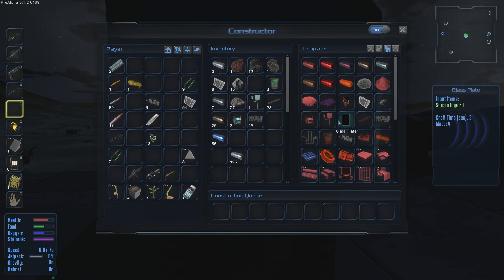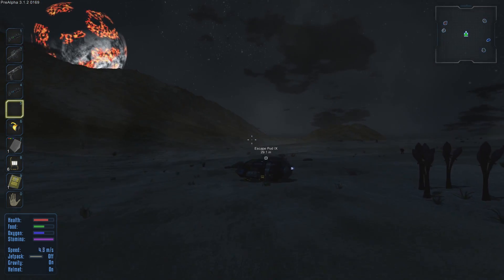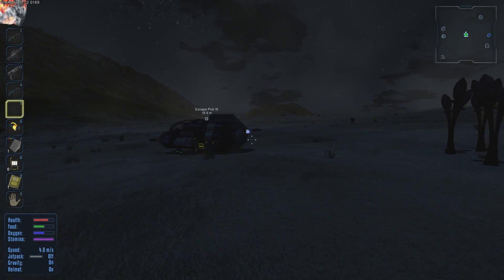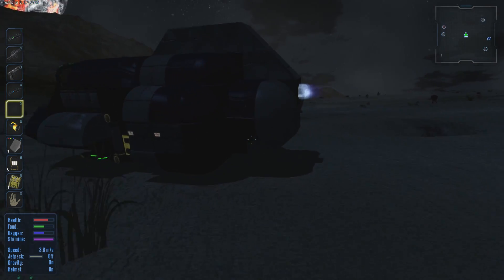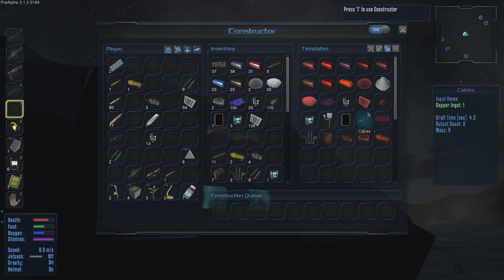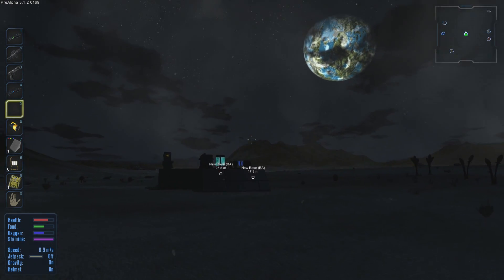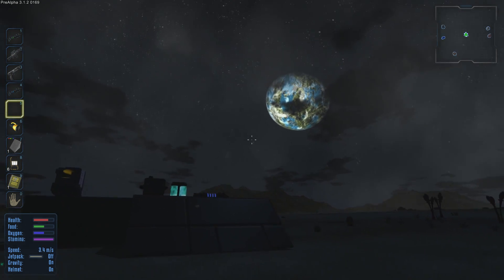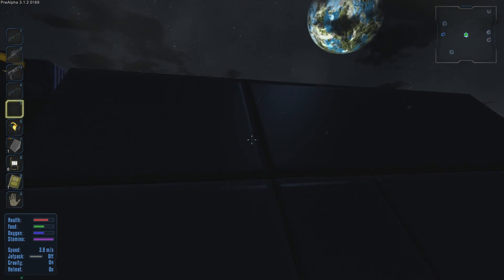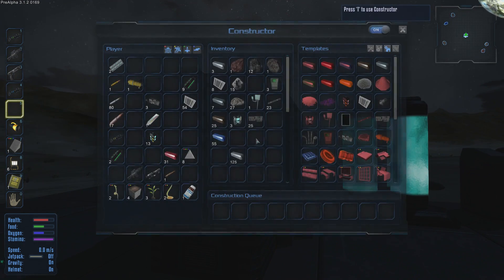We're short on electronics — we need two electronics and a copper ingot. We have plenty of copper, so that's good. Look at that horizon with the planets — really cool. We'll need another mining expedition. I think that blue and green planet visible from here is our next destination, and I believe it has oxygen.